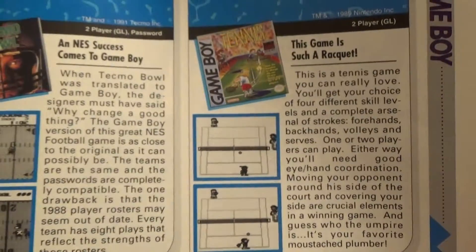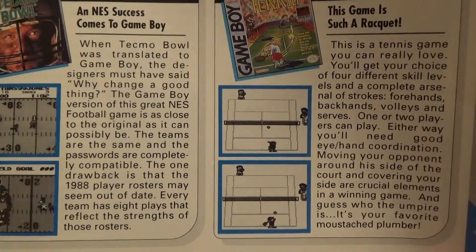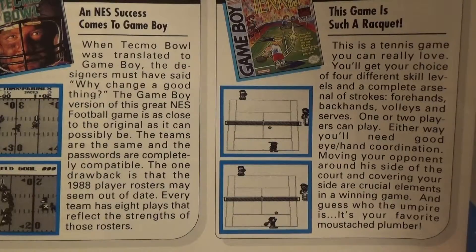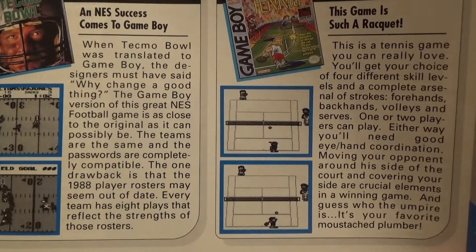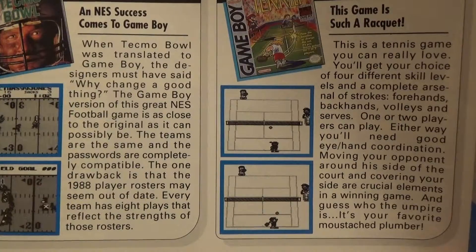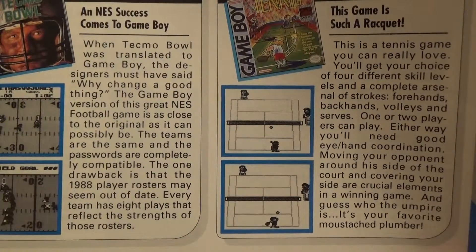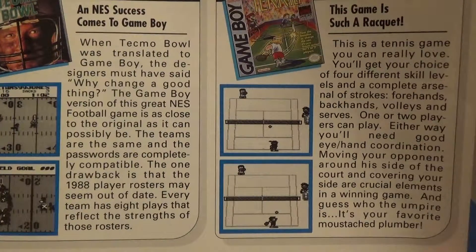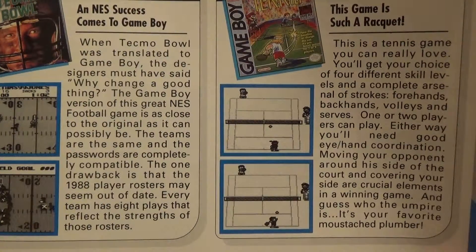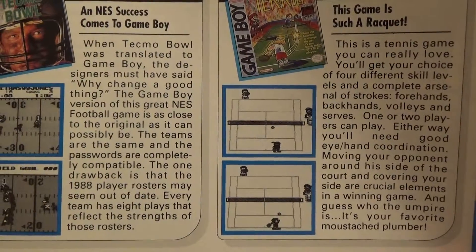Next up we have Tennis, a two-player Game Link game from Nintendo. This game is such a racket. This is a tennis game you can really love. You'll get your choice of four different skill levels and a complete arsenal of strokes — forehands, backhands, volleys, and serves. One or two players can play. Either way, you'll need good eye-hand coordination. Moving your opponent around his side of the court and covering your sides are a crucial element in a winning game. And guess who the umpire is? It's your favorite mustache plumber.